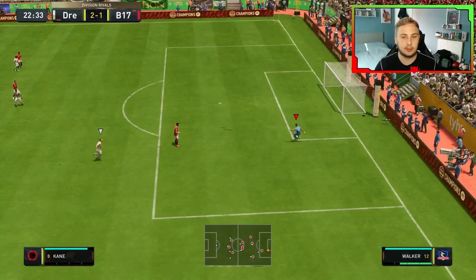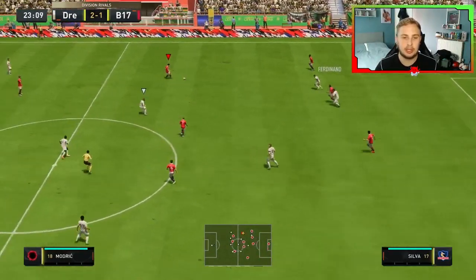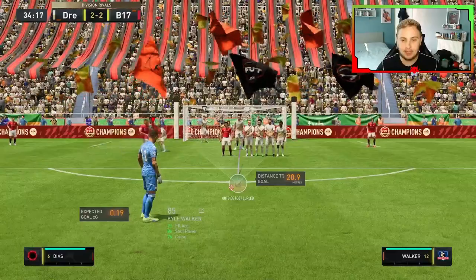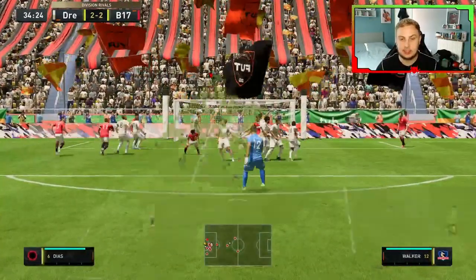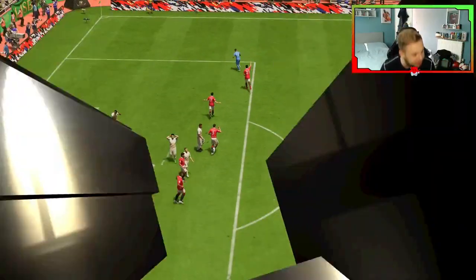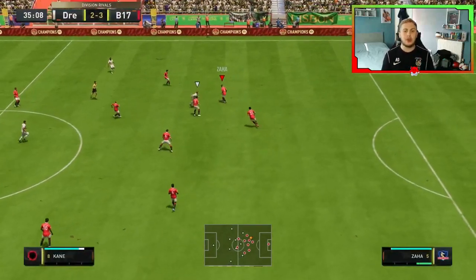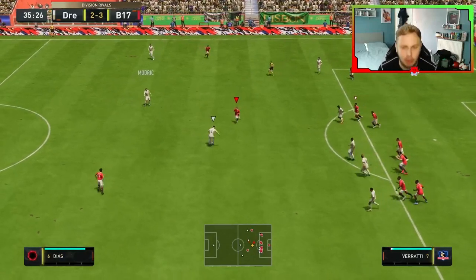First positive clip from Kyle Walker — good, decent distribution, you cannot fault that. Then we got an opportunity to try out Kyle Walker's free kick ability. Oh my god — he's just scored! I was fumbling my words before, and then he scored, and I've continued to fumble my words. That is incredible.